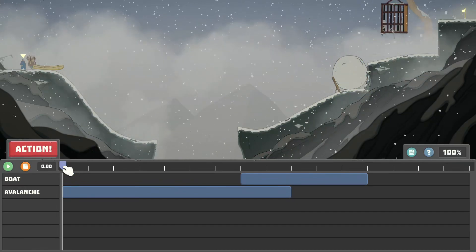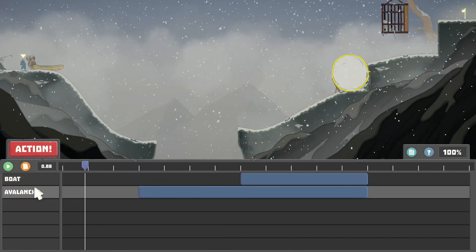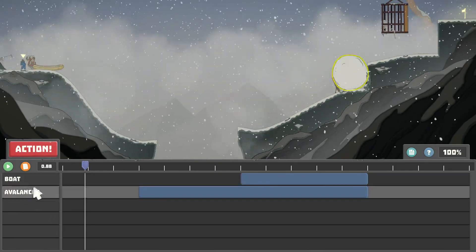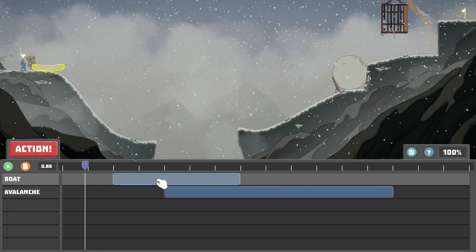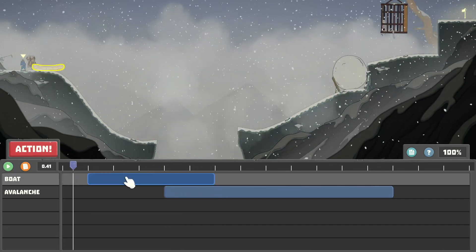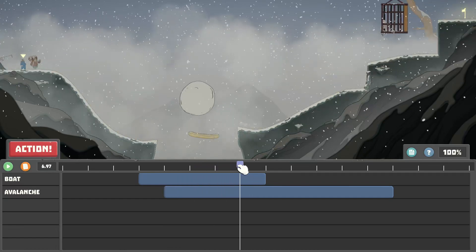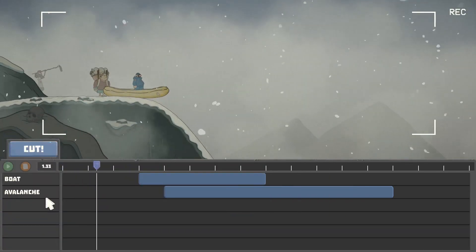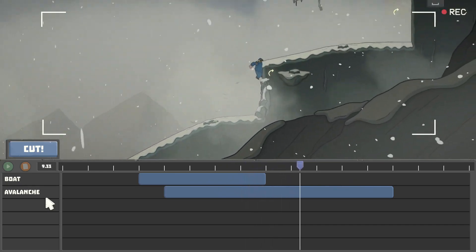I've done this video a couple of times — the recording software has not been working with me. So that's obviously not going to work; we're going to move this this way. If you've ever edited videos, it lays things out just the way you would — each scene has its own name. So this is going to be the boat, and this is going to be the avalanche. Let's try something like this. That would definitely not work. Let's try that maybe. Oh, that's actually going to work perfectly. Let's do it. Alright, on set — action!